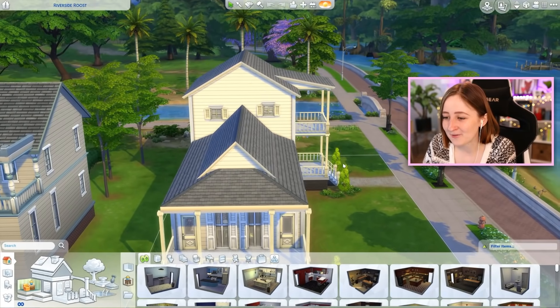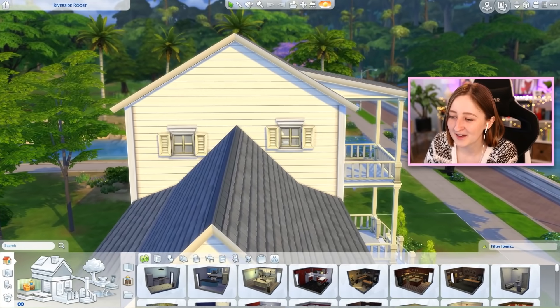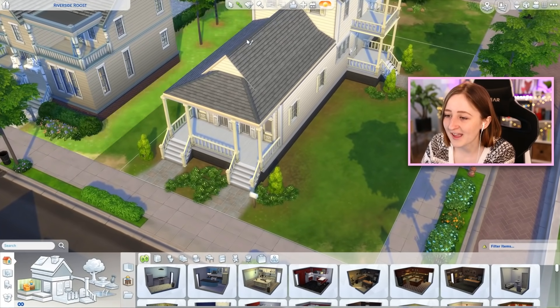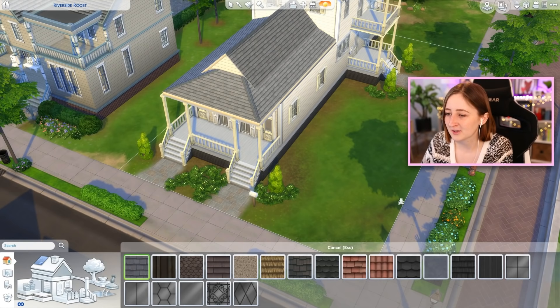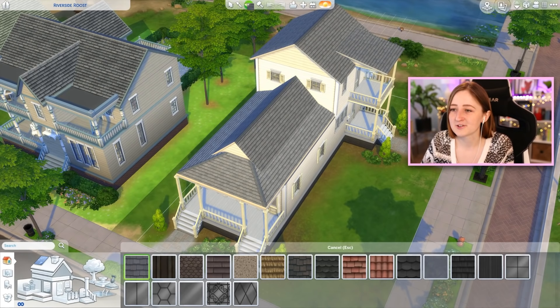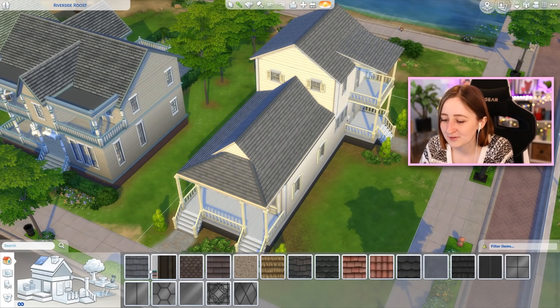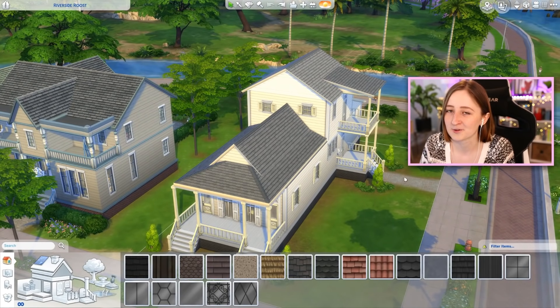Just because it exists in real life does not mean that it looks good in The Sims. I don't think it was pulled off well. I've got some small minor details that really irk me, like these windows not being even — why is one higher up than the other? Give me one good reason. I also just hate the roof being the default texture. To me, the fact that it's the default one immediately makes the house look unfinished. Any house that has this roof texture, in my brain I'm like, they didn't even bother to paint the roof. Once you change the color, it looks so much more finished. I really dislike this roof texture.